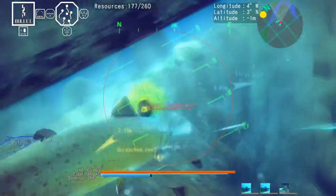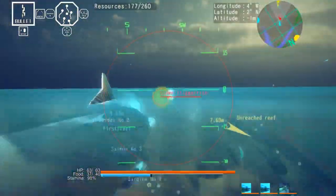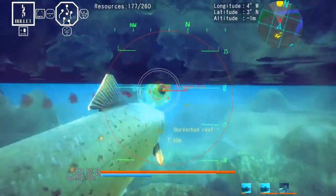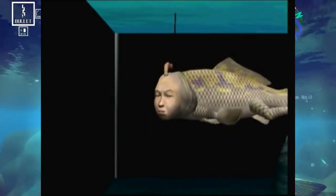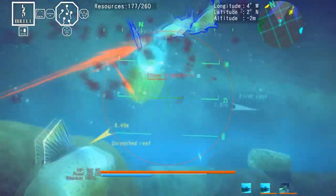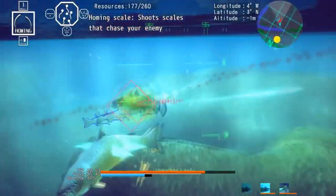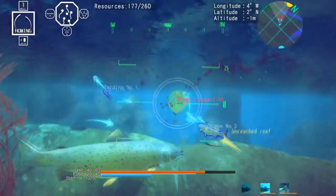Ace of Seafood: become a cybernetic sardine warlord and bring death and destruction to all rival sea life. This game feels like one of those fever dream-type games that inhabited the Sega Dreamcast. It reminds me so much of Seaman — you remember that weird-ass frog with a human face? Gameplay-wise, they couldn't be any more dissimilar. Ace of Seafood will have you raise an army to conquer the ocean, while Seaman only attempts to conquer your nightmares.